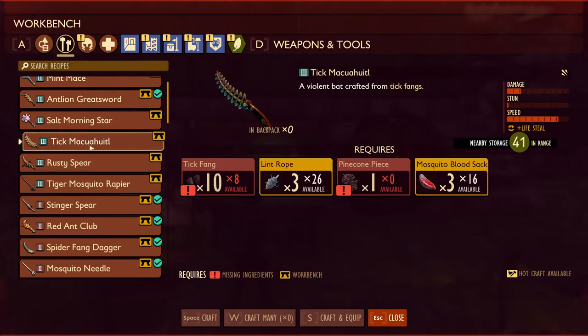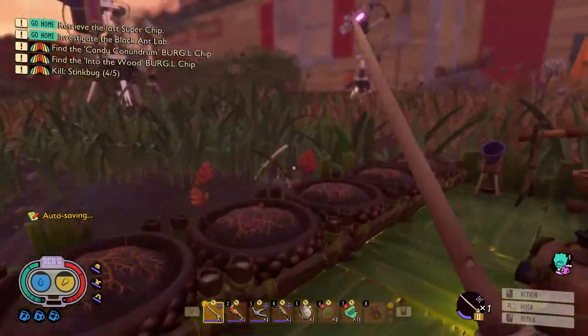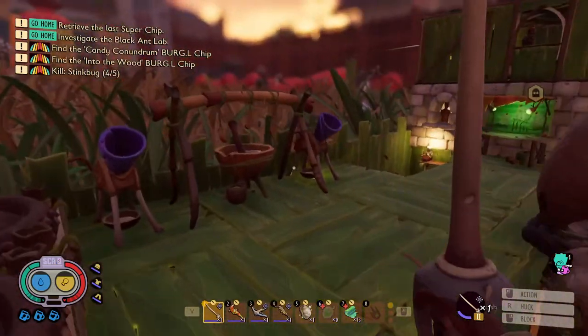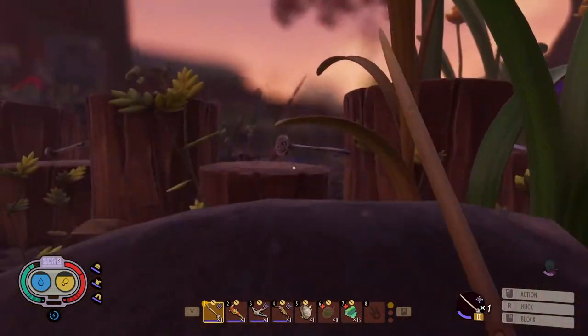Here's an alternative — if we want to do a silly thing: I know Penta is kind of questioning our commitment to going for lifesteal, but we actually have almost all of the resources to make the tick weapon. We have the lint rope, the mosquito blood sacks, we just need tick fangs and pinecone pieces. I think it's only 10 to make the weapon — two more tick fangs. The ticks are the easiest thing in the upper yard, so if we want to, we go for that.